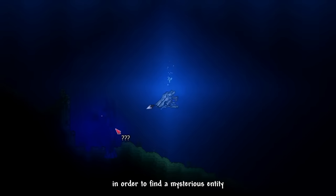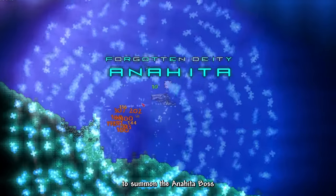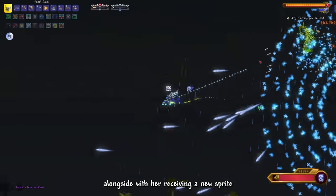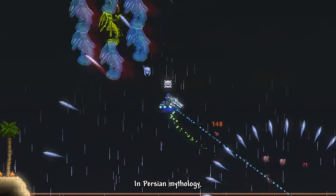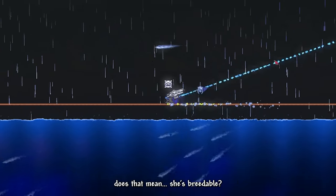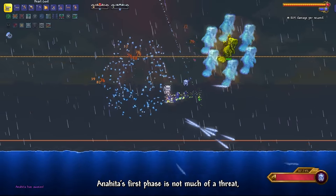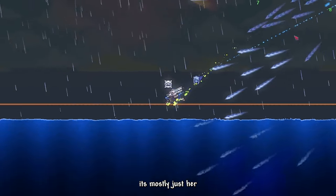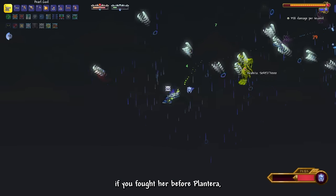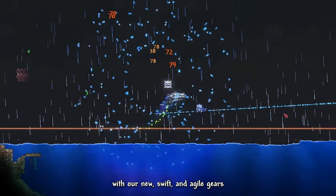On the next day, I went to the ocean to find a mysterious entity to disturb and summon the Anahita boss. Did you know her name used to be Siren in the past? It got changed to Anahita recently alongside a new sprite. In Persian mythology, Anahita is a goddess who rules over fertility and wisdom. Anahita's first phase is not much of a threat — it is mostly just her spamming a flurry of bullet hell projectiles. While she might be a threat if you fought her before Plantera, she's no longer much of a danger now, as we can easily dodge her attacks with our new swift and agile gear.